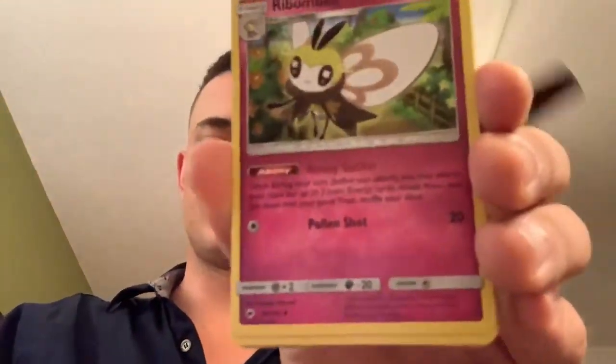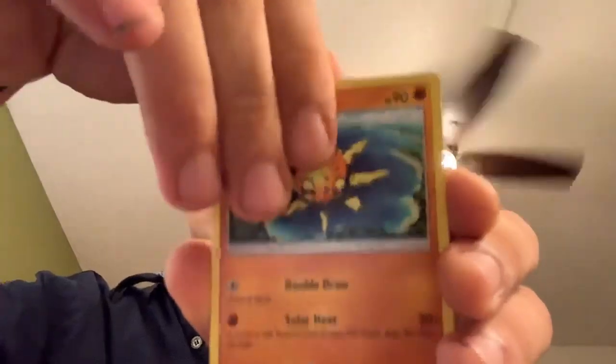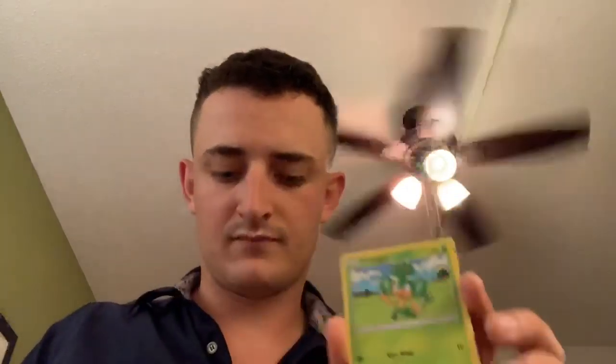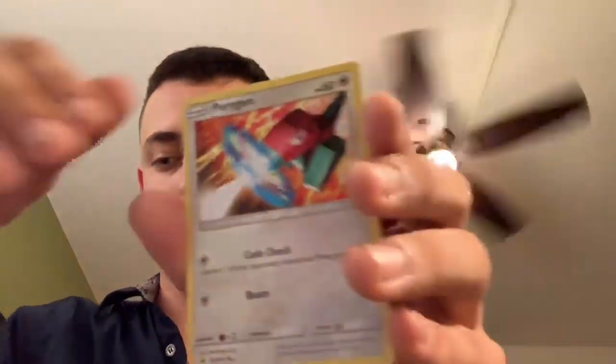All right guys, this is the last Burning Shadows pack. We have one more Ancient Origins, one more Crimson Invasion, and then the rest will be Unified Minds. Water energy, Beedrill, Soul Rock, Escape Rope, Pansage, Pansear — cards everywhere — Pansage, Pan Pour, Porygon — reverse Riolu and Toxicroak non-holographic rare.